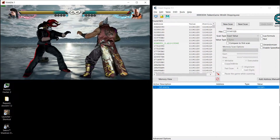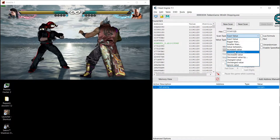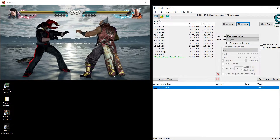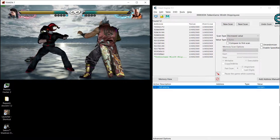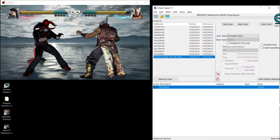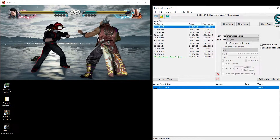So press first scan, then go into the game, hit the enemy once, then come back and set the scan type to 'decreased value' and press next scan. It will show you these results. If it didn't show up immediately, just go again and do the next scan — it will show you eventually. These addresses here contain the value we want.